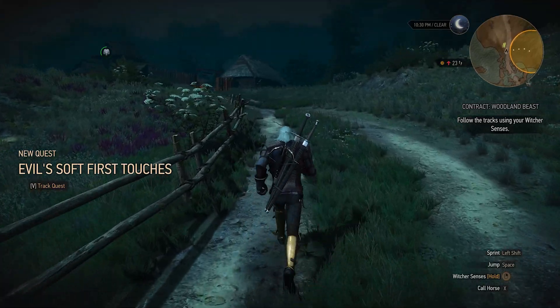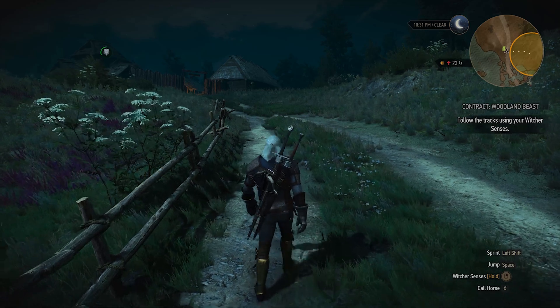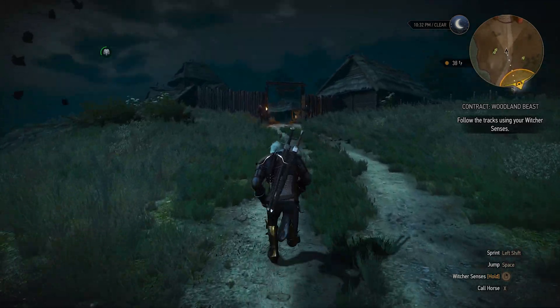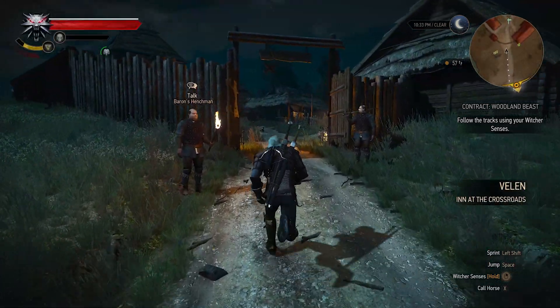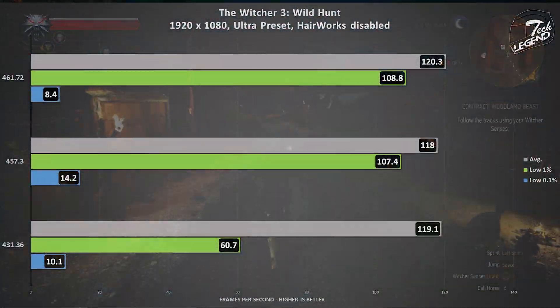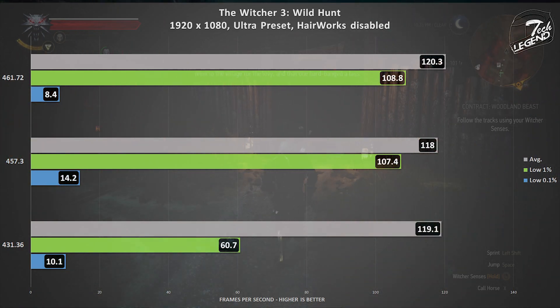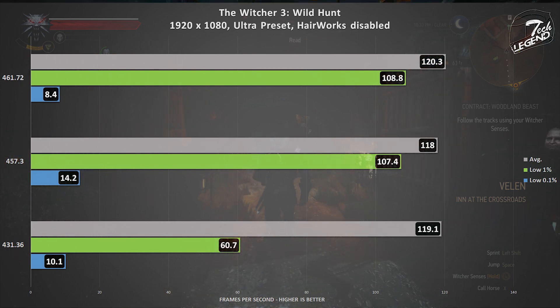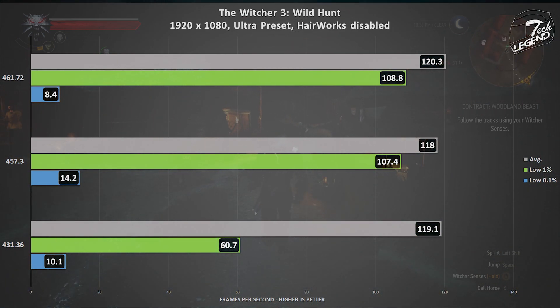The next game in our testing is The Witcher 3 Wild Hunt, which is basically a modern masterpiece — and also happens to be based on a series of books that are pretty good as well. The game is running in 1080p with all the settings turned to their Ultra preset. HairWorks is disabled and vertical synchronization is disabled as well. Unlike Cyberpunk 2077, The Witcher 3 Wild Hunt did work fine with the older driver. The overall gains from the older driver to the newer drivers are around 1–2 frames per second, which is quite low — in fact very close to what might be considered a margin of error.